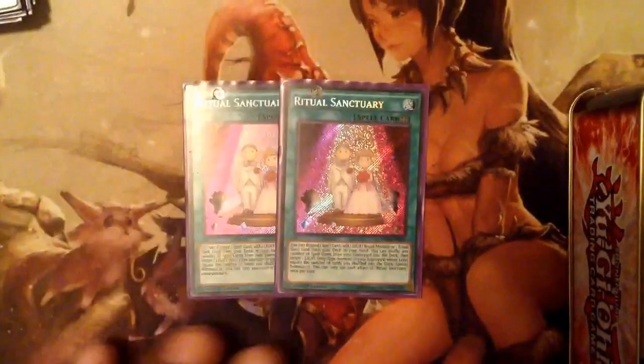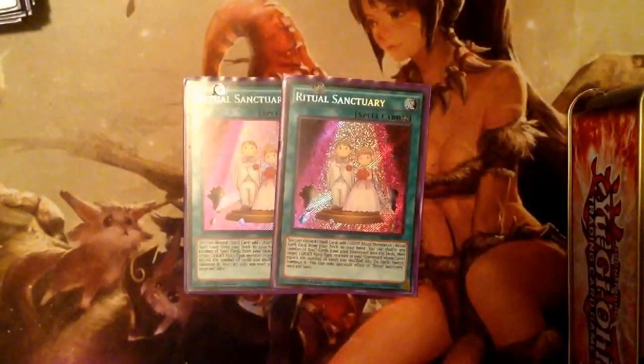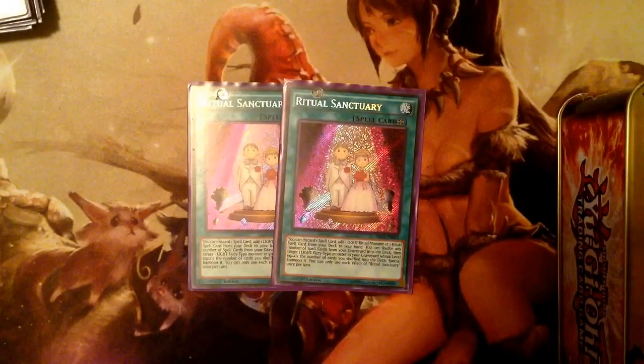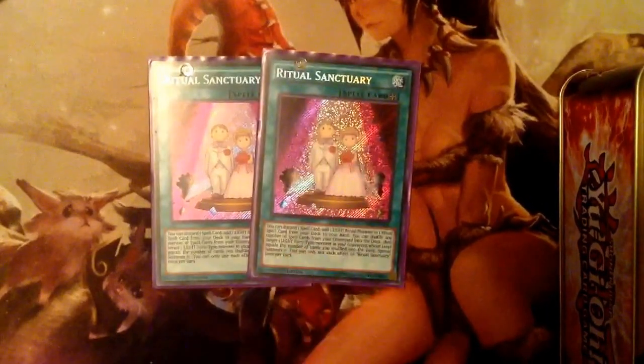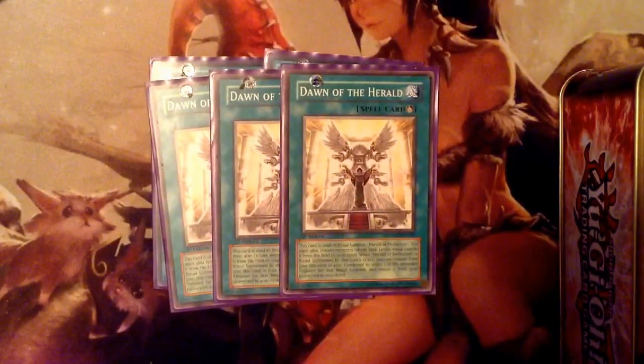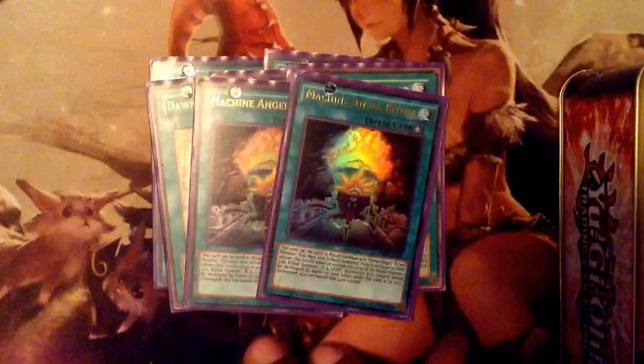For spells: running two Ritual Sanctuary — I don't run three because I don't think the deck even needs three. This card can clog, but it's great — it adds a ritual monster or ritual spell from your deck to your hand, and it's a great card for any white ritual deck. Running three Dawn of the Herald for Herald of Perfection.